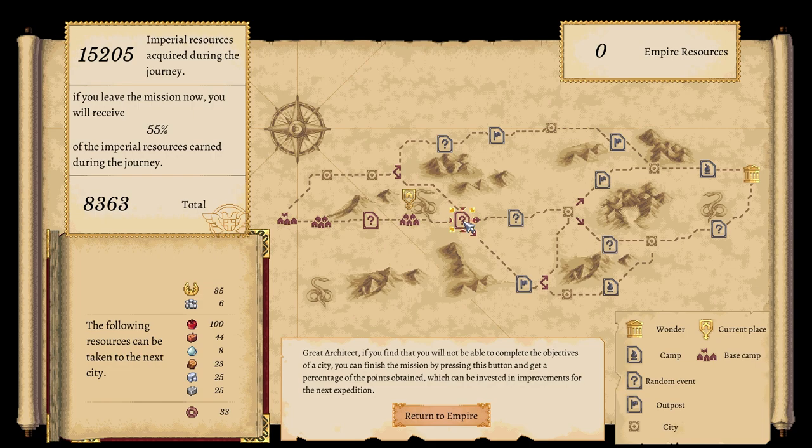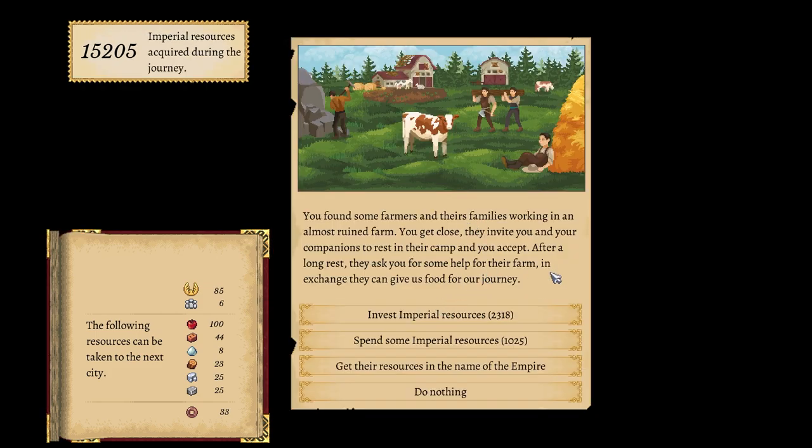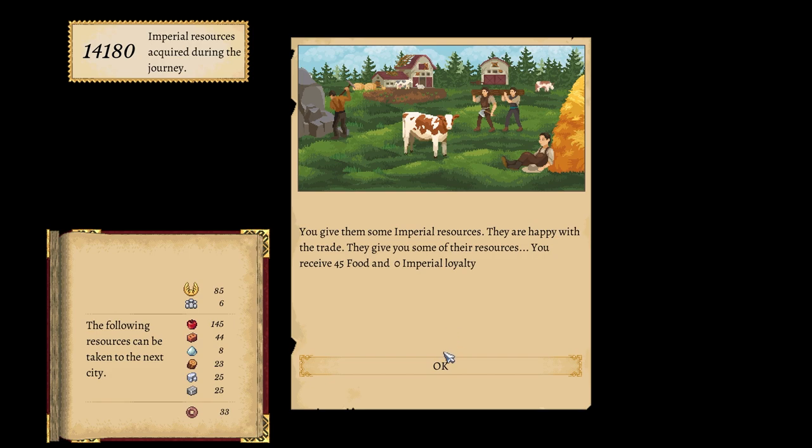Lovely, where are we heading? Oh that's a lot of resources. Let's click there — you found some farmers and their families working in an almost ruined farm. You get close, they invite you and your companions to rest at the camp. After a long rest they ask you for some help with their farm — and then you pillage them? No, you don't. Spend some imperial resources in exchange and that will give us food for our journey.